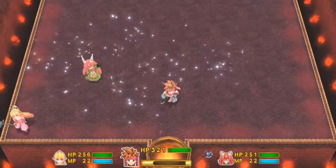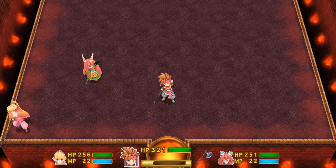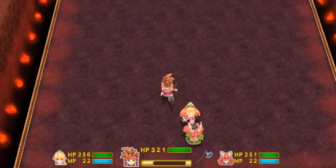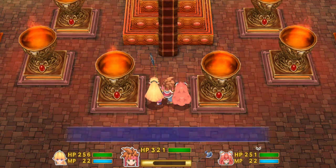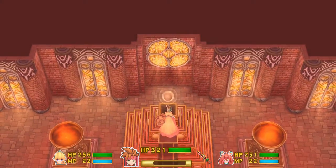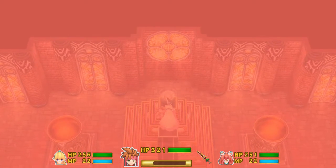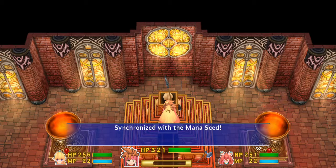Sweet, we did it! We got the Javelin's Orb. Let's continue on up here and return the fire seed to its rightful place. We gotta synchronize with the seed! They'll let me leave here from the looks of it, but they would not let me leave in Sprite's Place. Awesome — we've synchronized with the Mana Seed!